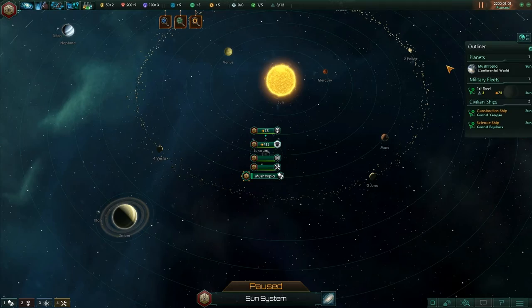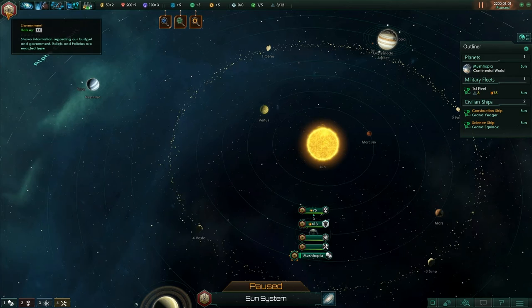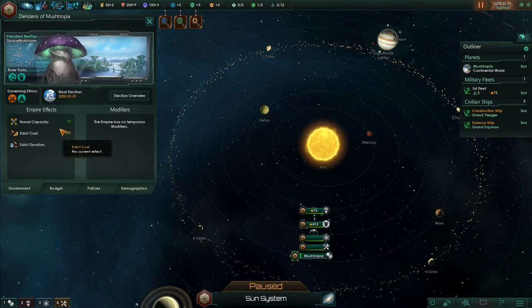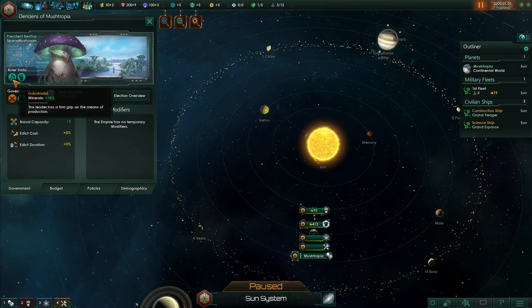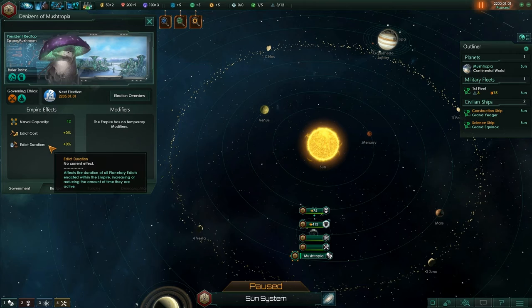The game is paused. I'm going to take you through the screen and the icons just for myself as much as for you. If I click on the top-left thing, it goes to the government screen. The government screen presents information regarding our empire and its government. Here we can see our ruler and any related effects. We can see the ruler traits we gave him, the governing ethics. The ruler traits are Industrialist — plus 10% minerals — and Warlike — ship costs and army costs are reduced. We've got a naval capacity of 12.